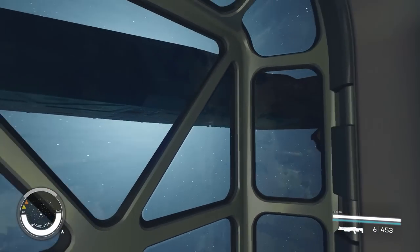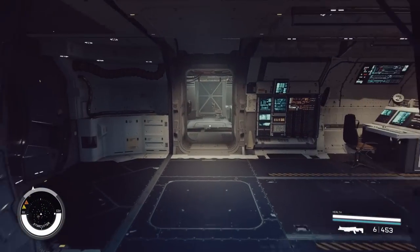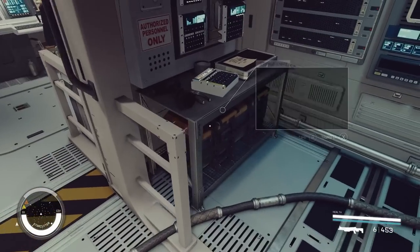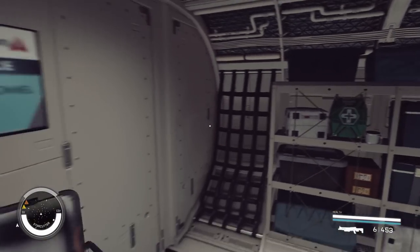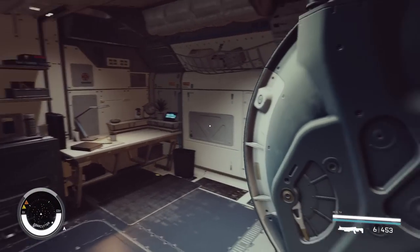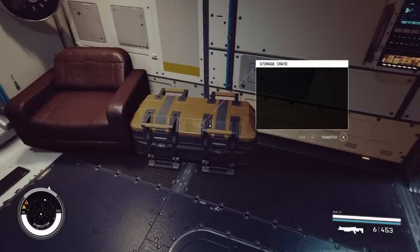We've got a window and a storage crate. On the other side, we have another computer core with another window. Of course, another storage crate. We've also got some bonus storage here. In the back, we have the captain's quarters, which has a bed, some furniture, and a storage crate.